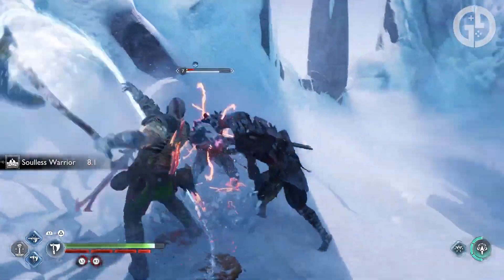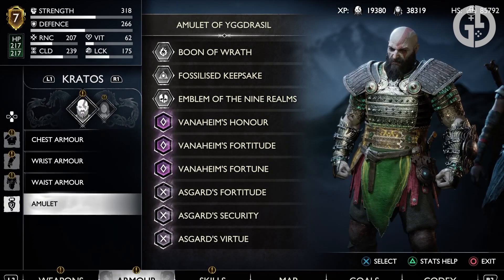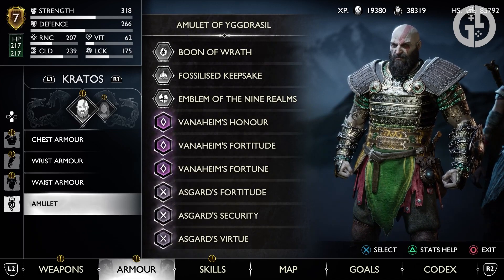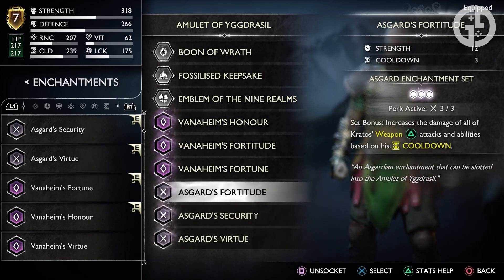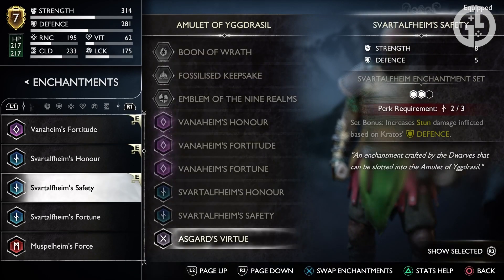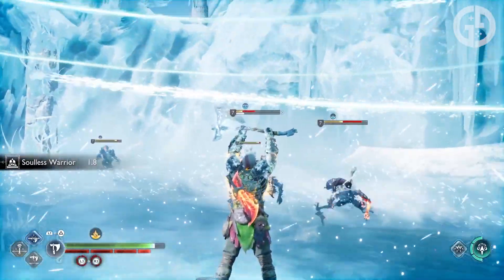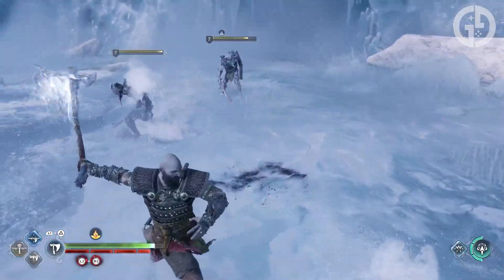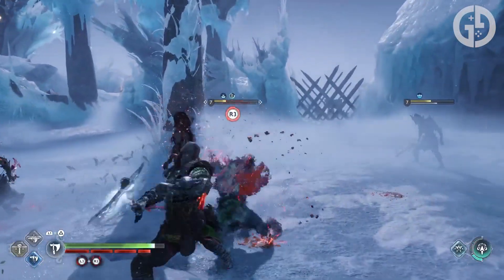Finally, for your Enchantments, take the Boon that aligns with your Rage choice — Wrath for us here — the Seal of Runic Storm, and the Emblem of the Nine Realms to maximize the efficiency of your Runic attacks, crank your damage in Realm Shifts, and gain the ability to pull off the OP Storm of Bifrost. Beyond those, you have a few options depending on your playstyle. The Vanaheim set will boost your melee damage on any enemies affected by status, based on your luck, which should be reasonably high with this build. The Asgard set boosts your triangle attacks based on your cooldown, which should be through the roof. Or consider the Niflheim set that increases Kratos' melee damage when he is above 75% health, based on his defense, which will be decently high here. If you don't get hit often, you'll be able to deal massive damage.